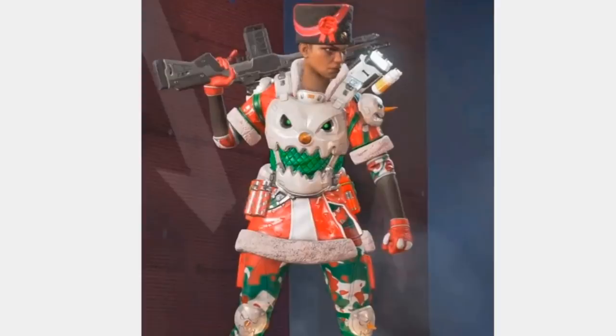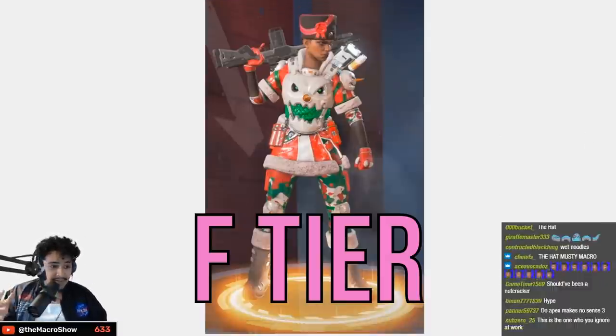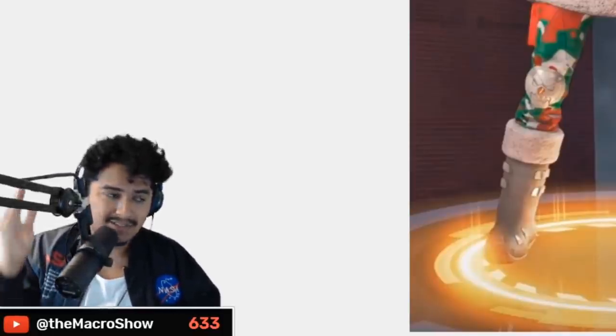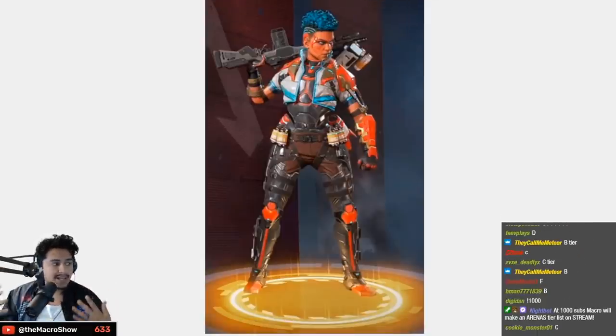F tier — easiest F tier of the day. Stay Frosty Bangalore — disgusting. Look at this, what is this? It's one of the worst skins ever designed. It's very rare for me to find a Christmas skin that works year-round, and this is just F tier. Killing Machine — it's not her worst, not her best, B tier.